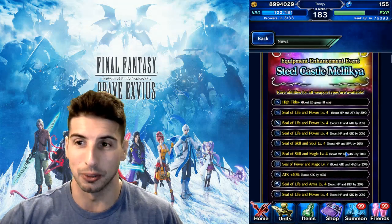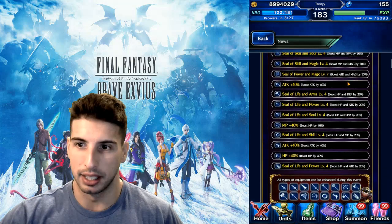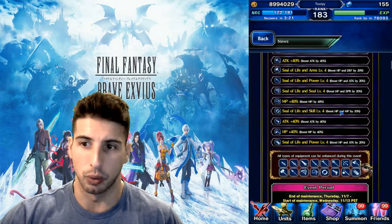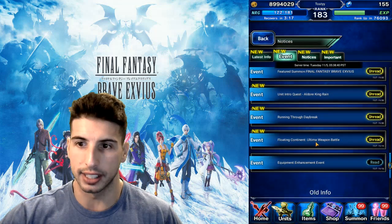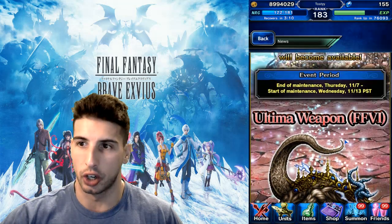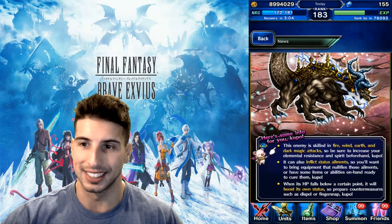On Thursday we'll be getting the Steel Castle Malfica, and this is going to be available for every single weapon — so if you have some weapons you want to make stronger, it's going to be your chance to do so. Then we're moving on to the Floating Continent: the Ultima Weapon battle will become available. This will start on Thursday after maintenance, so basically on the seventh you will be fighting this Ultima Weapon from Final Fantasy VI.